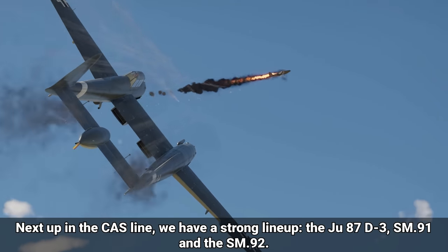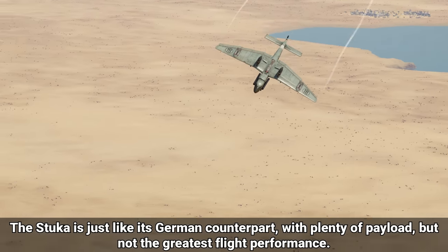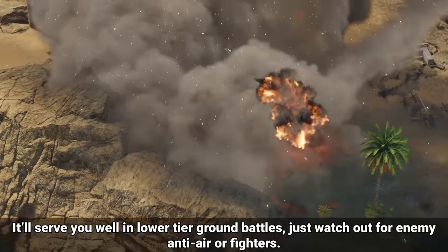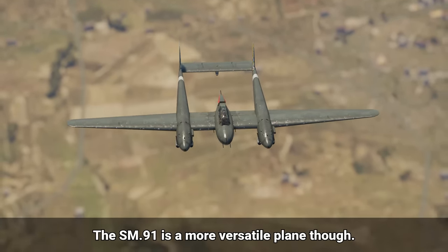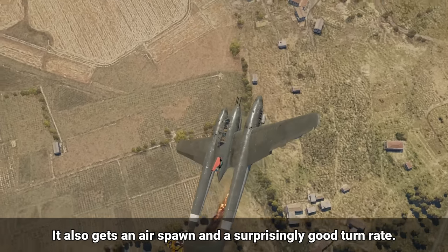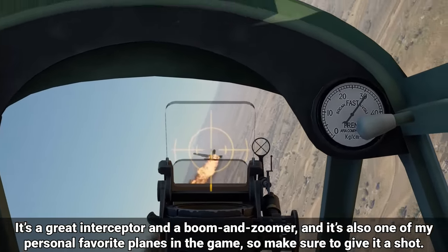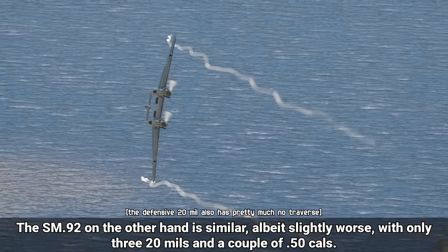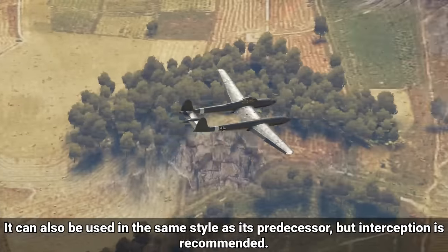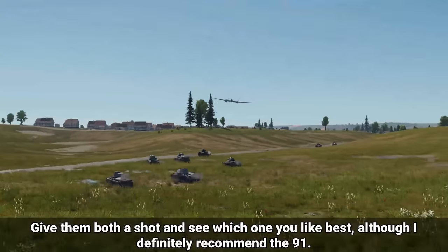Next up in the CAS line, we have a strong lineup: the JU-87D-3, SM-91, and the SM-92. The Stuka is just like its German counterpart, with plenty of payload but not the greatest flight performance. It'll serve you well in lower tier ground battles, just watch out for enemy fighters. The SM-91 is a more versatile plane, with 6 offensive 20mms as well as a defensive 20mm in the rear. It also gets an air spawn and a surprisingly good turn rate. It's a great interceptor and boom and zoomer, and one of my personal favorite planes in the game. The SM-92 is similar, albeit slightly worse, with only 3 20mms and a couple of 50 cals. It can also be used in the same style as its predecessor, but interception is recommended. These two can also carry quite good payloads, making them quite versatile. Give them both a shot, although I definitely recommend the SM-91.